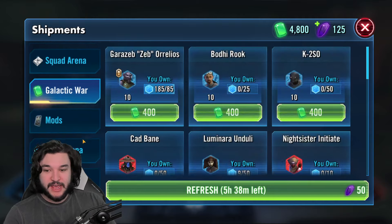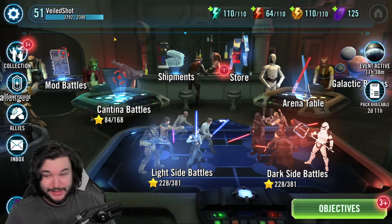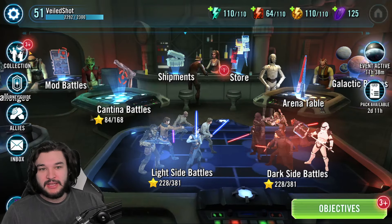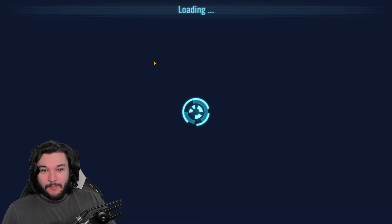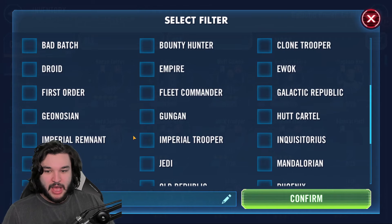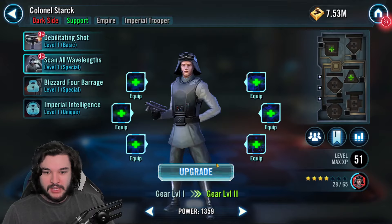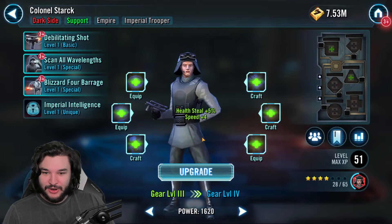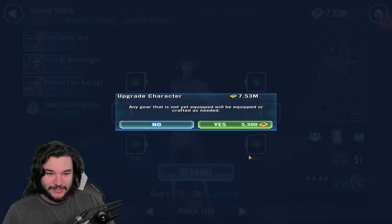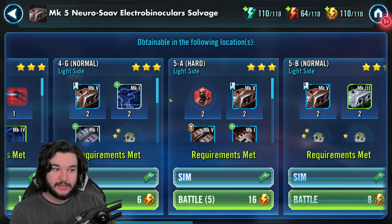Outside of that, pretty standard stuff - nothing else too crazy besides the guild activity store. Since we do have Colonel Stark unlocked, I've leveled him up but haven't put any gear on him yet. Let's go ahead and do that real quick because I do want to pick up some gear levels for my Colonel Stark - there are a lot of varying different pieces of gear that I'm in need of.